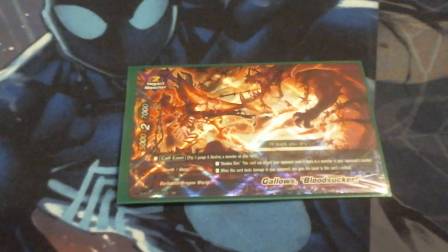For impacts and impact monsters, we're running one copy of Gallows Bloodsucker. He's got Shadow Dive. He's a 5-2-7. Since he's a size 2 monster, any of our size 1 monsters can sit on the board with him. Pay two gauge and destroy a monster on my field for his call. He's got Shadow Dive and whenever he deals damage, I can gain life equal to the crit of my monster, so I can gain 2 life consistently just by swinging with him. I'm only running one because I have other win conditions.